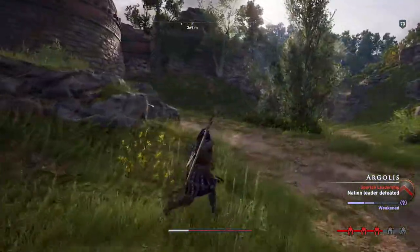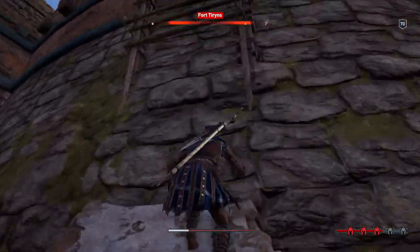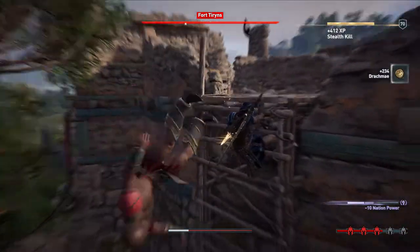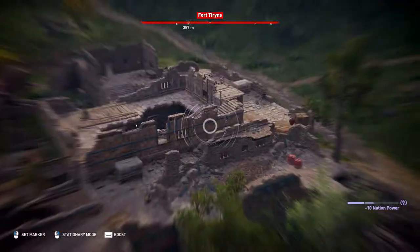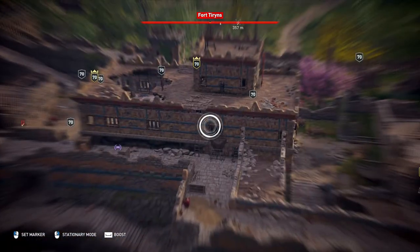For an infiltration like a fort or any of the other objectives on the map, you mostly want to use stealth and your normal assassination. Because of all the crit damage we're stacking, even though our assassin damage is relatively low, we can still one-shot any enemy that's not a mercenary or a polemarch — even strategos who have a little more than half a million health will easily die to just a normal assassination.